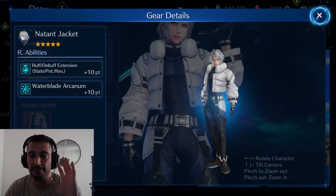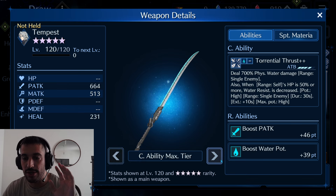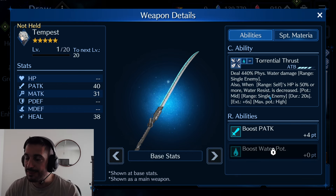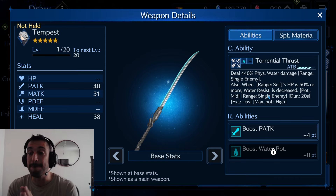Water ability damage plus 35%. This is really good. Now let's look into the Tempest. With only 5 stars, it deals 440%. Water resistance is decreased mid.